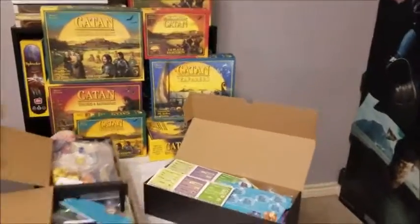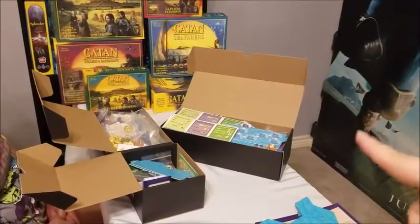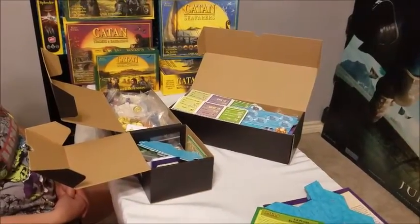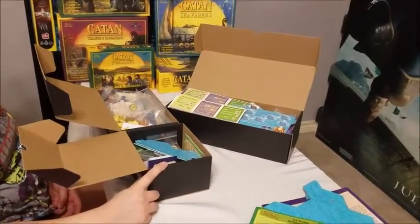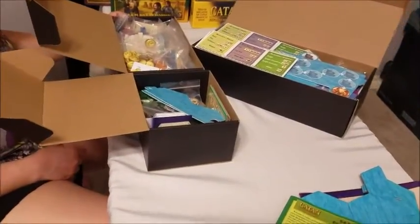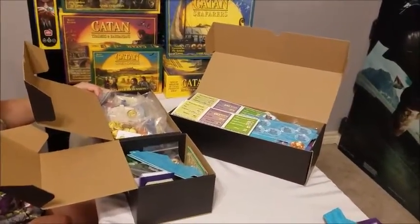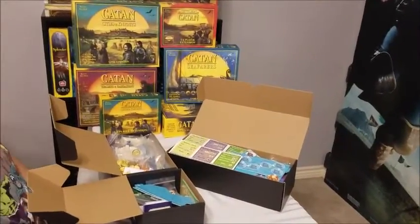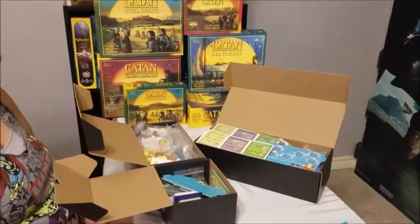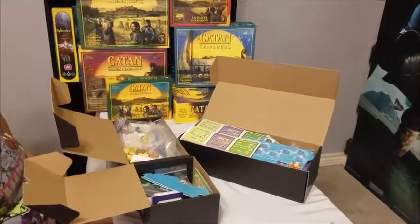So there is nearly all of Catan in three boxes. We've got the base game, Seafarers, Traders and Barbarians, and Cities and Knights in the extra-large. Then you've got the medium box with the three fifth and sixth player expansions — unfortunately you are still missing two, and there's not too much room, so you might need to go up to a large or do two mediums. And then the other box has Explorers and Pirates in a large box. So there is almost all of Settlers of Catan. If you have any questions, if we messed something up that you can see, or if you would like to see a certain assortment of these games put together, please let us know.